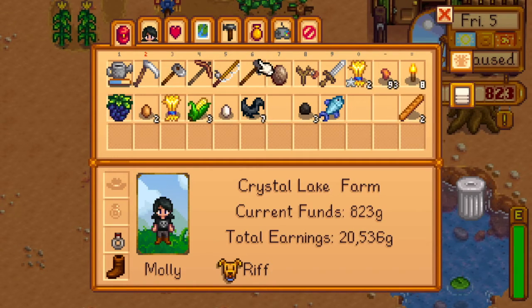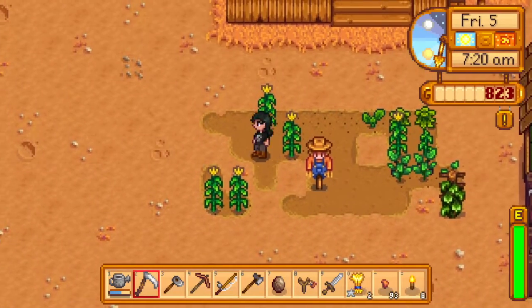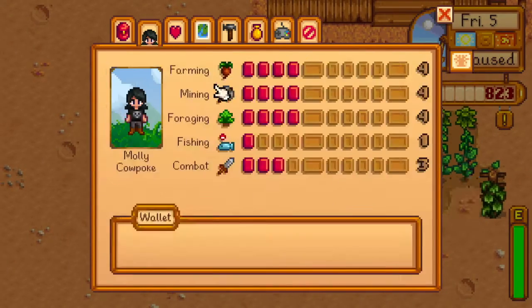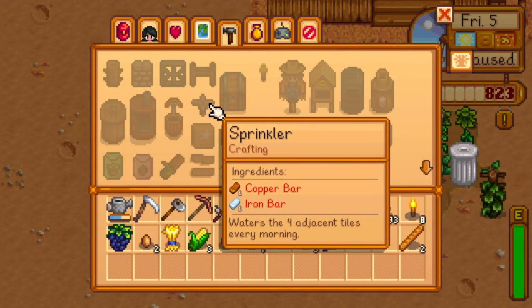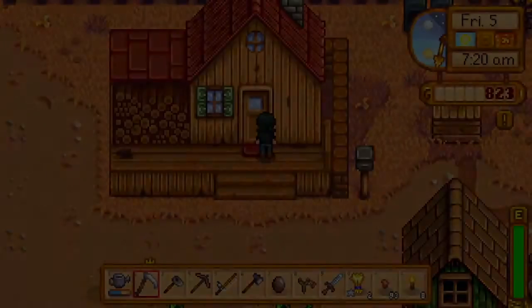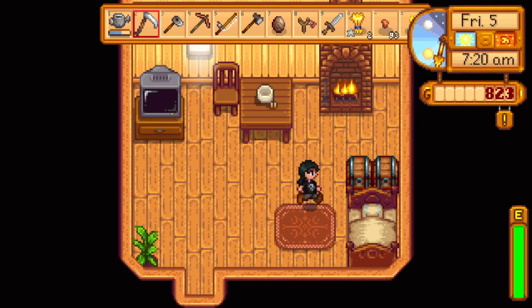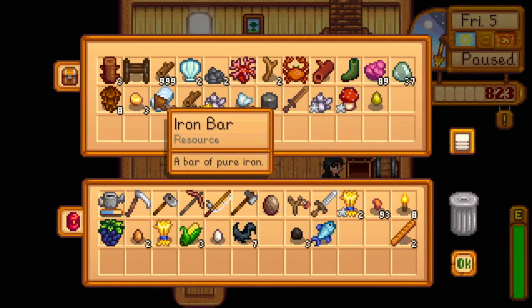Let's see what my inventory looks like. First things first — I wanted to see if I could build sprinklers. What do I need for that? A copper bar and iron bar. I believe I have enough to start building sprinklers, because I have some iron bars — in fact, I have six of them.